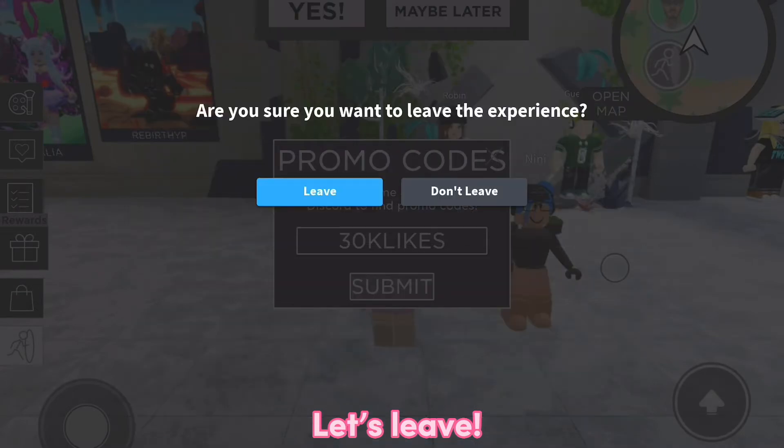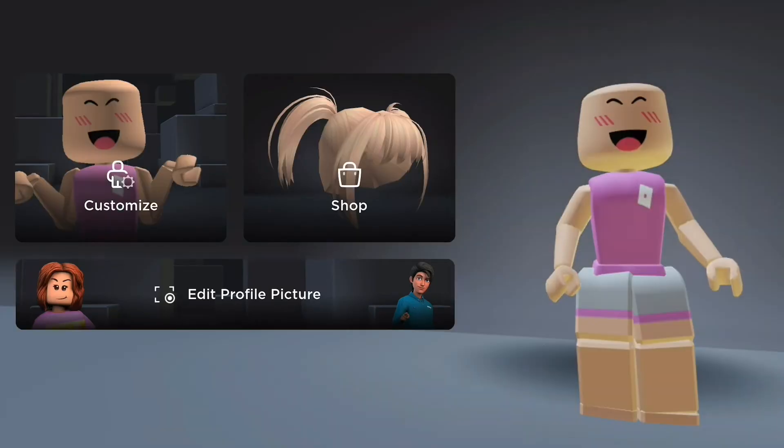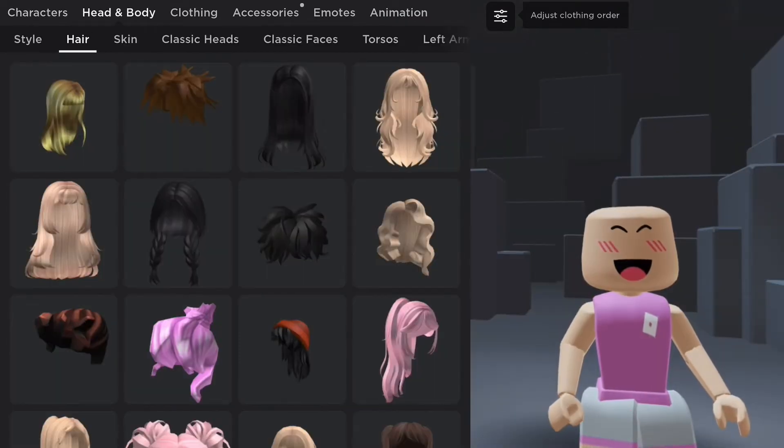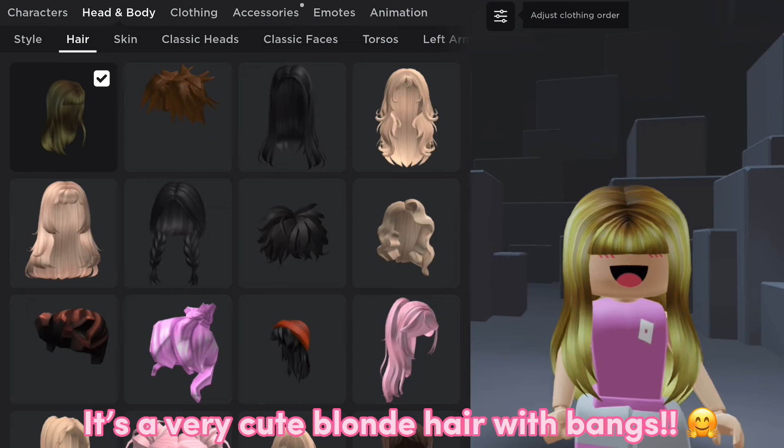Let's leave. Now the item should be in your inventory. It's a very cute blonde hair with bangs.